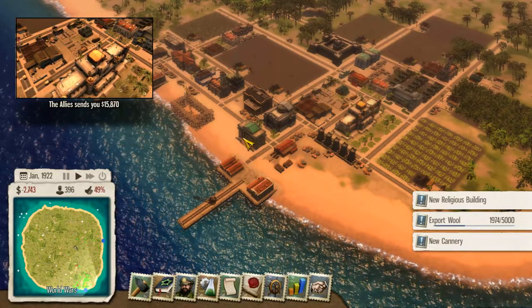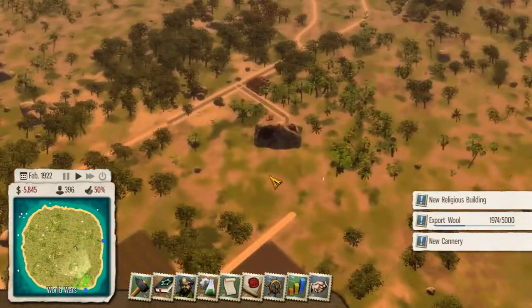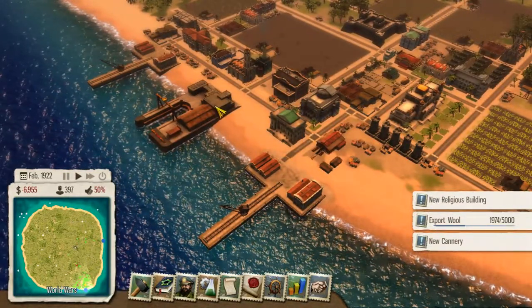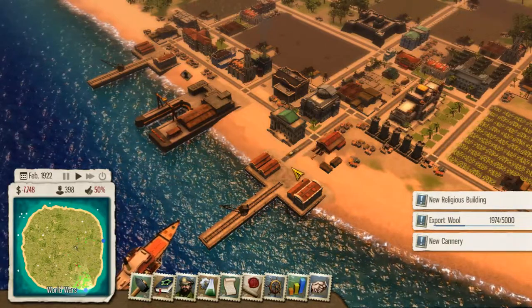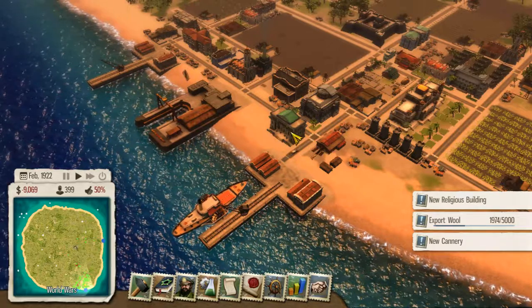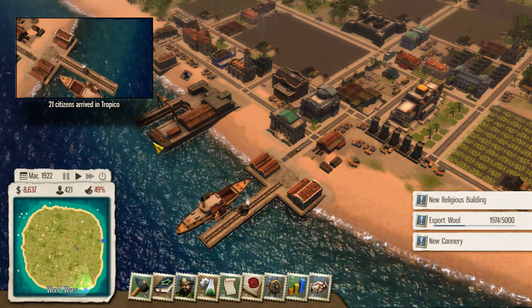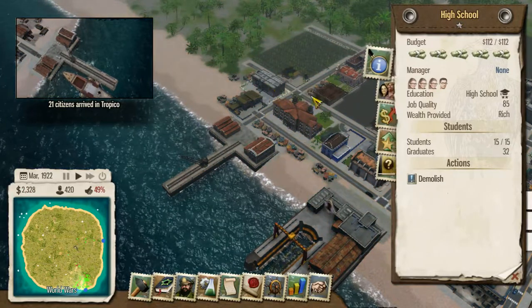I am thinking that this year in January I'm going to start thinking about my power plants, but first the dry dock. We totally want this one — we want an extra trade ship because that's going to be of some help. 21 citizens — great, and we keep graduating people quite well.